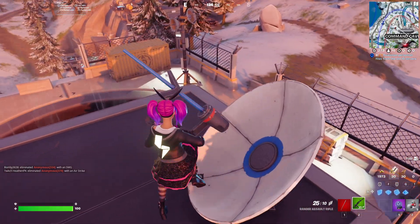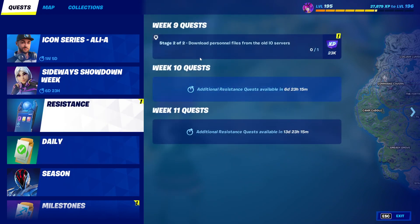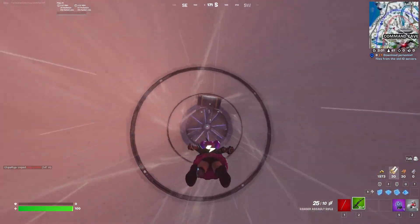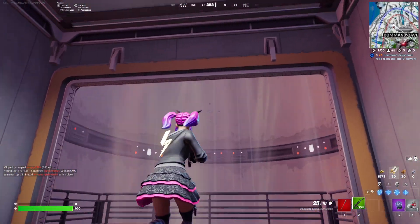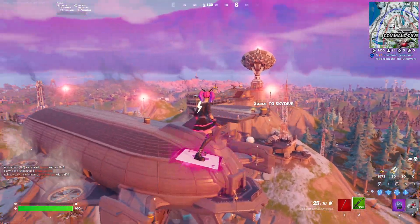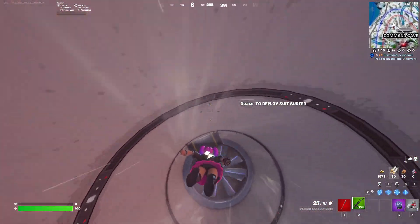In this video I'll be going over how to complete one of the four Night Resistance quests, which is to download personnel files from the old IO servers. Within Command Cavern there are three different servers and you'll have to go through them all to figure out where the right file is. You can see here I just came to this wind tunnel, which is towards the northwest side of Command Cavern. Down here in this wind tunnel is where one of these file servers is going to be.